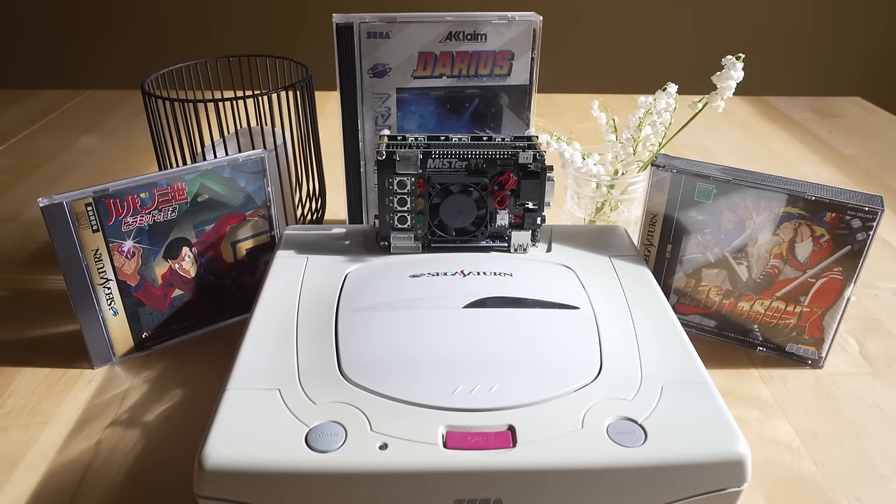Welcome back to another Sega Saturn core update video on the MiSTer FPGA DE-10 Nano project. Yesterday the Sega Saturn core was updated with a lot more improvements. SRG320 is absolutely nailing it when it comes to core development — we're getting one to two new cores per week, fixing visual glitches and bugs, and bringing better performance to the core.